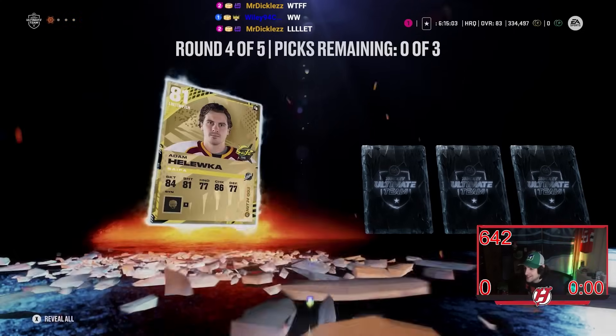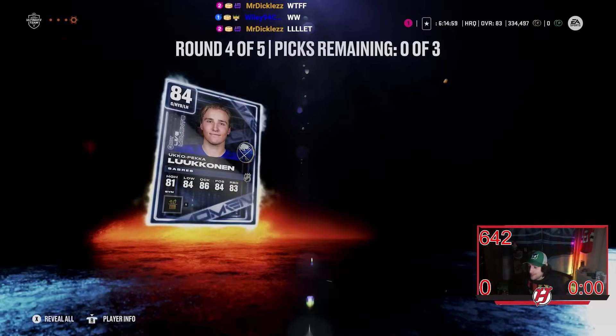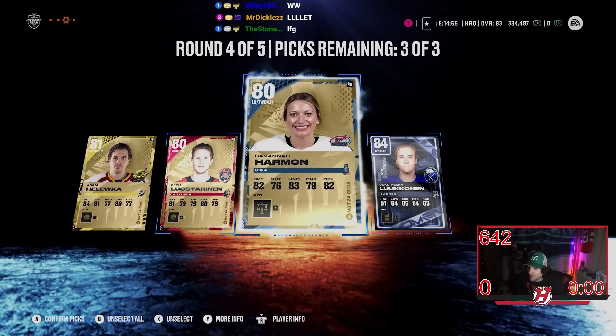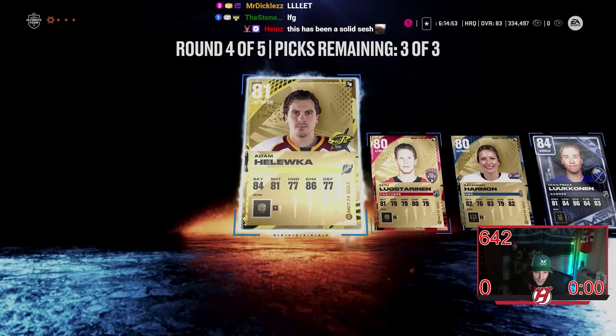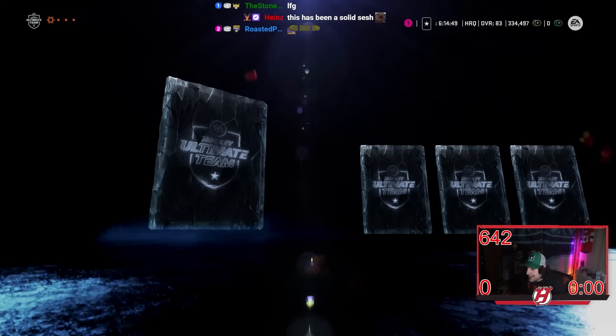I am kind of bailed right now I gotta say. Loose to reigning — I can't imagine round five is gonna have anything. Even UPL is not bad though for this round. All right here we go — it really has, Heinz, it really has. Round five — come on, what do we got?